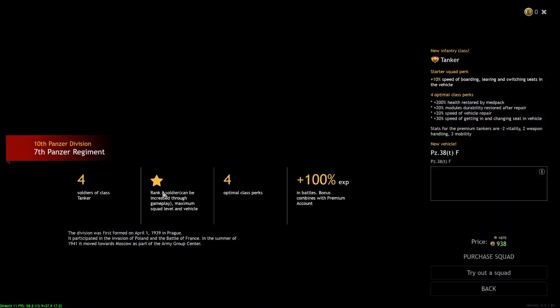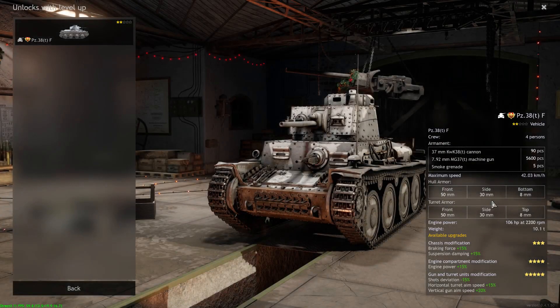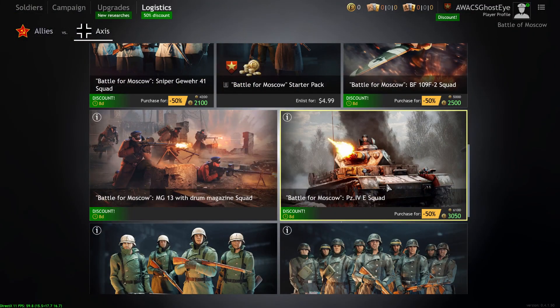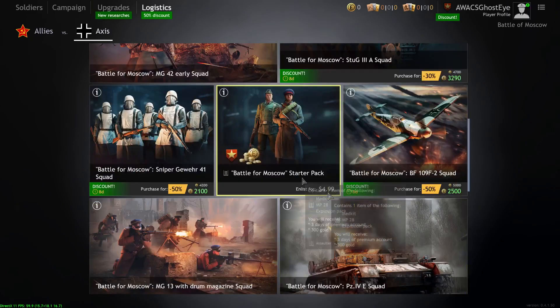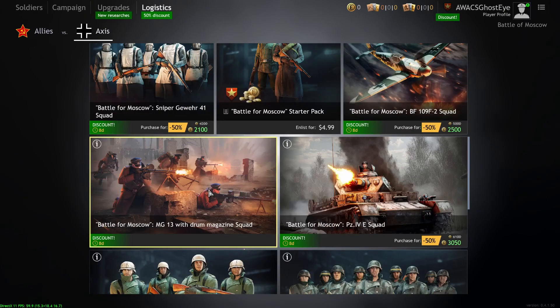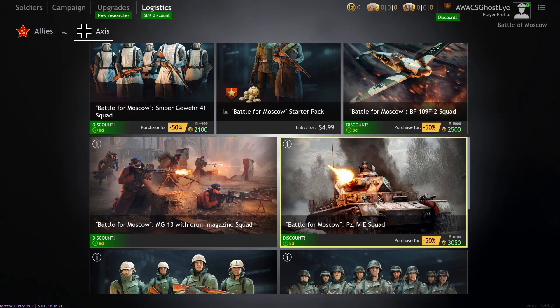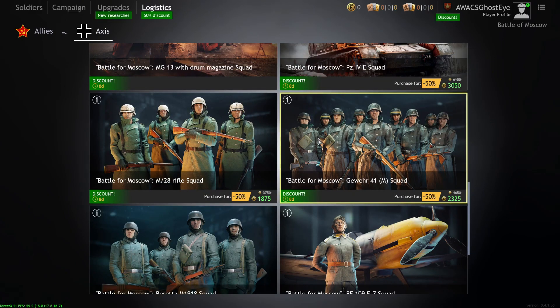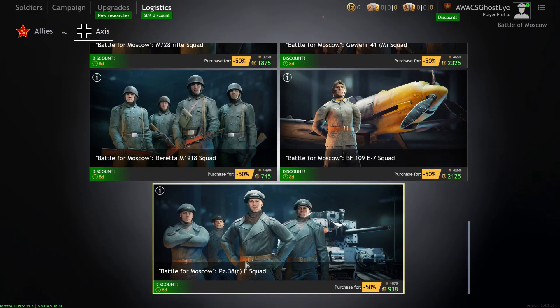The Panzer 3 AT — back in the day this was very good, the only vehicle you really needed when starting the Axis Moscow campaign because the Soviets had way better armor. Now with various vehicles added, it's less dominant. If you're on a budget it's a good option, but if you have more to spend, go with the Panzer 4E squad. To summarize the key highlights: MG-13 is a must at roughly 25 bucks, Panzer 4E squad is definitely worth picking up, E-7 for fighter pilot mode, Gura 41M squad if going total whale, and Panzer 3 AT or M-19 if on a budget.